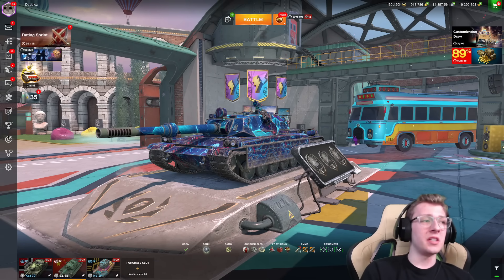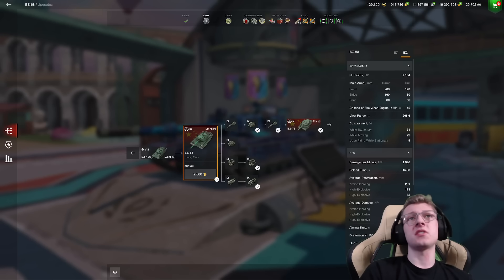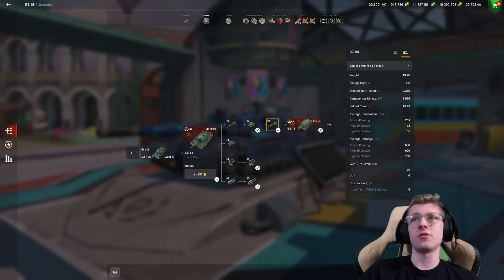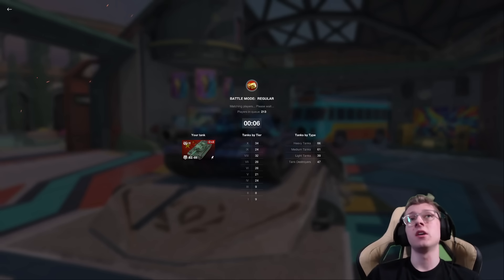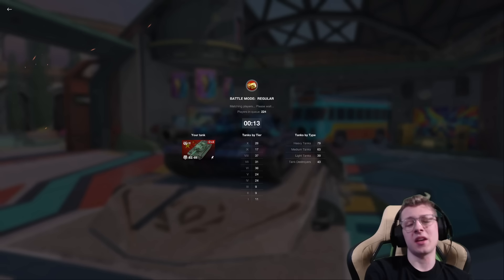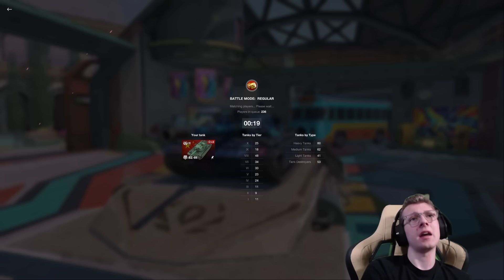We're jumping up the alpha now to the BZ-68. This is a tier 9 Chinese tech tree heavy. The BZ features the same base damage per shot — 530 instead of 560. But this tank features high explosive with 170 mils of pen which deals 600 damage. So that's why I'm counting this as technically higher alpha — you're supposed to fire the high explosive when you have the opportunity to pen somebody. That's what I really like this tank for.